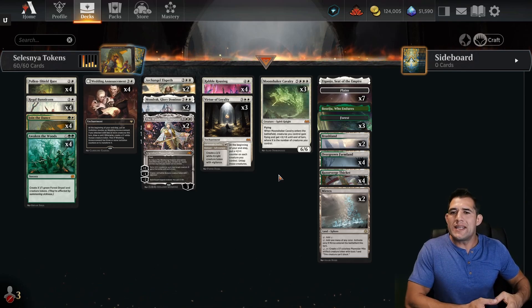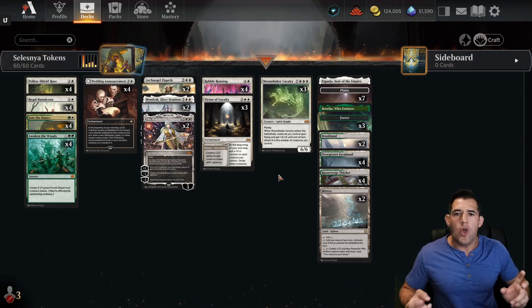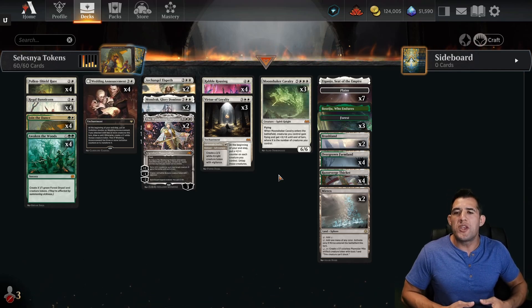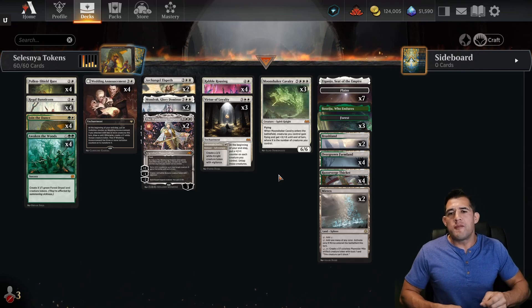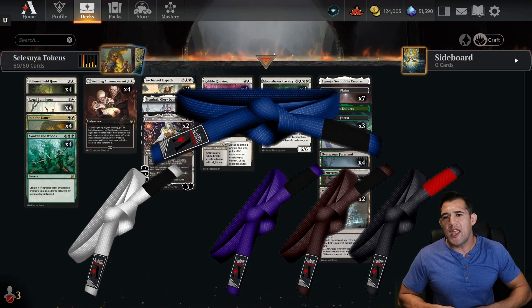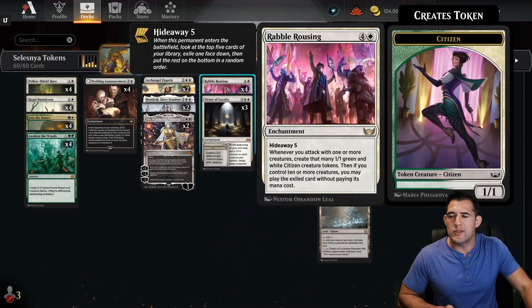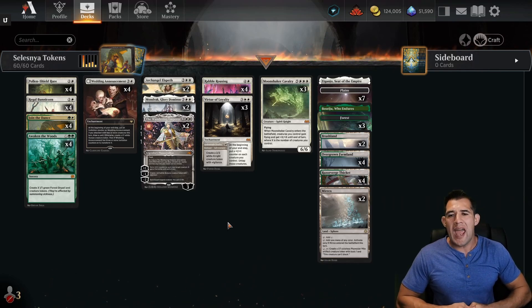Then we had two losses in a row. We didn't necessarily have the best competition in our other win either — that was a deck where they got mana screwed. So our three wins are all kind of suspect, and then we lost four of them. What happened? We ran into a sweeper and we were done. That is typically the name of the game when you're going against any type of token deck. So again, I was wanting this to be competitive, I was hoping it would get there, but unfortunately it's going to be relegated still to the fun factor.